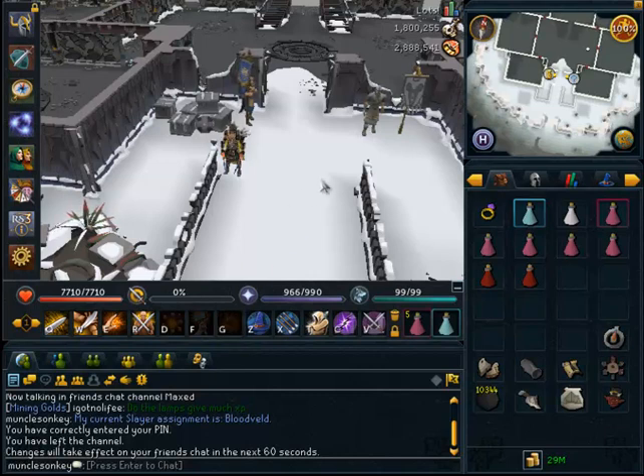Hello everyone, this is Monklazonkey and I'm going to be doing a slayer guide for blood velds. Now since the evolution of combat, a lot of people don't know exactly how to kill blood velds. It has not changed much from the most efficient way before the evolution of combat, however I just felt the need to show them because a lot of people actually skip the blood veld task and they don't know what a good task it actually is to do — it can be quite rewarding.